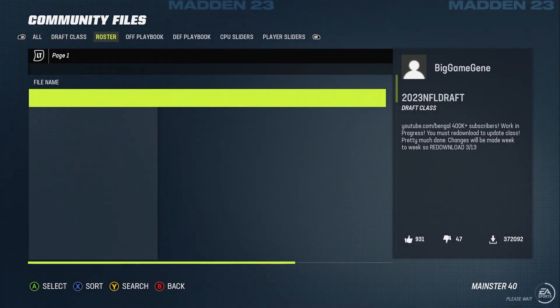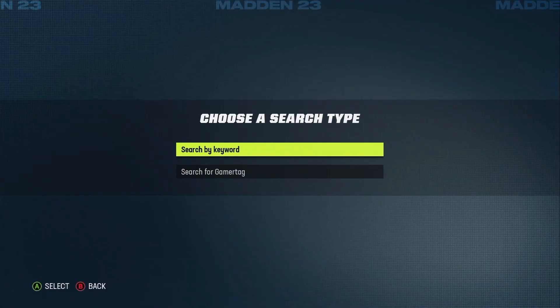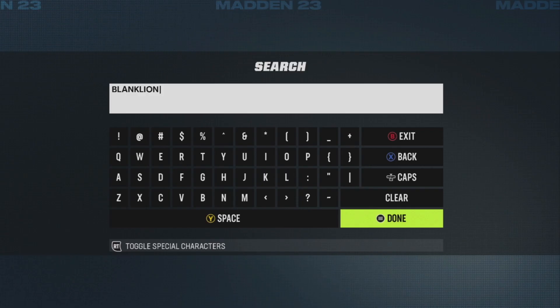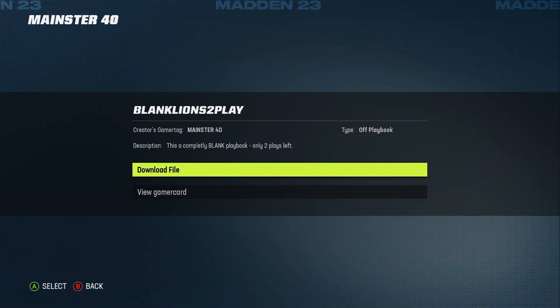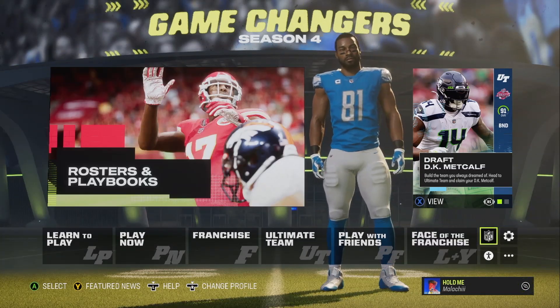Select Download Community Files, then scroll over to Offensive Playbook — it's the fourth one on the right. Press Y and search for the keyword 'blank lion' — I'll put it on the screen. This is an empty Lions playbook. Select it, press Download File, and it'll download to your profile.